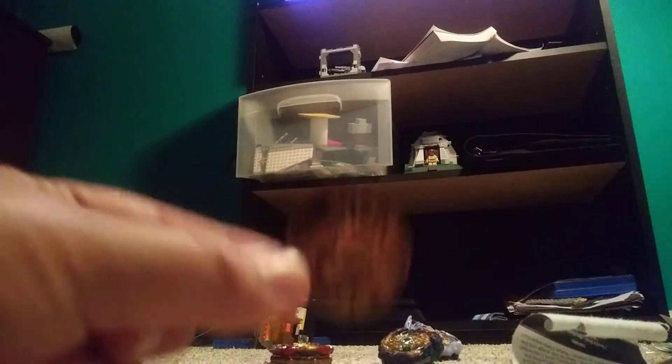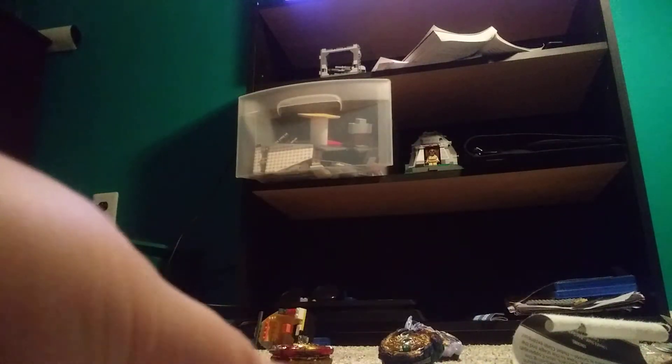We're going to open — this is Rebel Clash. So we have Knockdowl for the front promo card. This coin is looking real nice. Knockdowl, holographic. And then this is the code card.